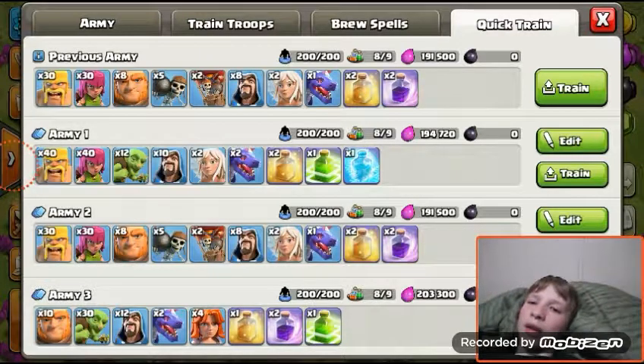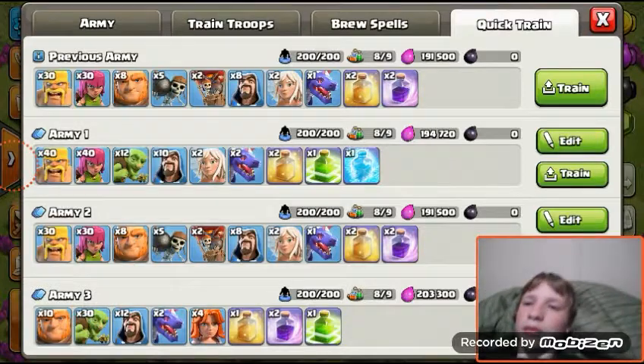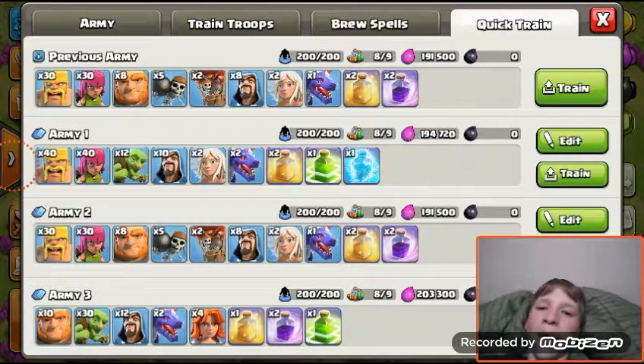The goblins go straight for the dark elixir hopefully. Drop a healer in the middle for the wizards and goblins, then another rage spell for the giants and Valkyries as they come in on their side. After that they pretty much do whatever they want - if they get dark elixir, great.